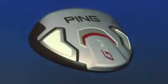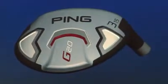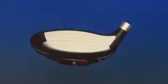In addition to being long, the G20s are extremely forgiving. Substantial perimeter weighting creates a high MOI, and a larger face area ensures fast ball speeds even when struck off center.